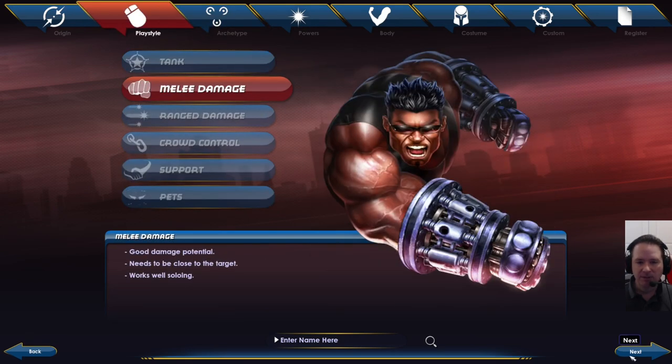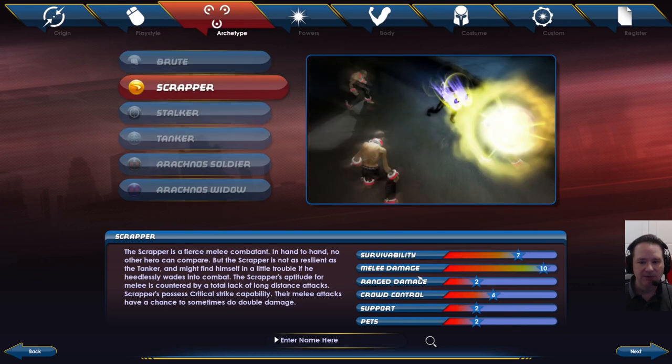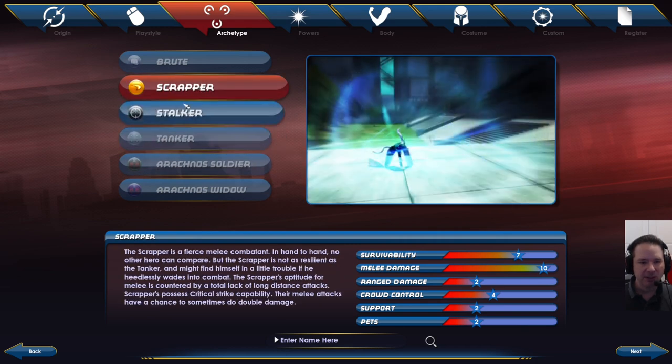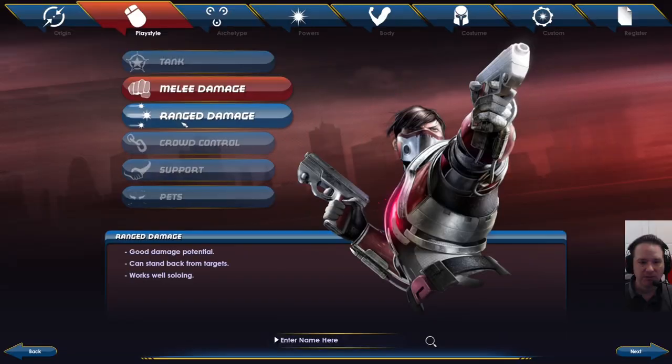If you're going to go with melee damage, the Scrapper and the Stalker have a lower survivability, which might make them a little easier to play in a group than solo, though I've soloed with both of them just fine. The Brute, as I mentioned, is pretty good in solo and works well in a group too.